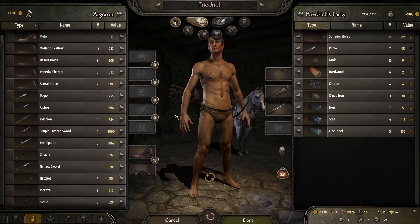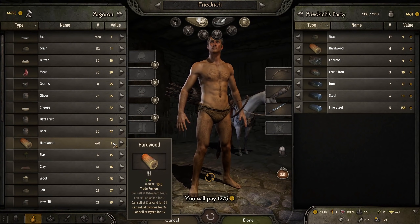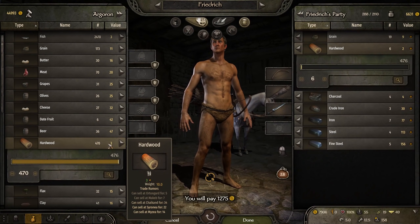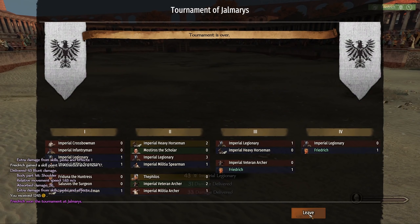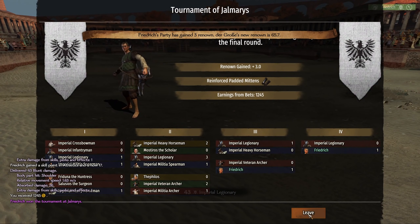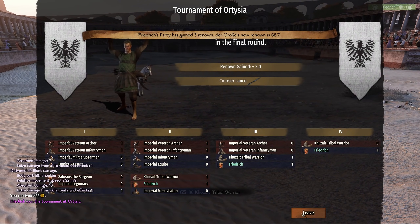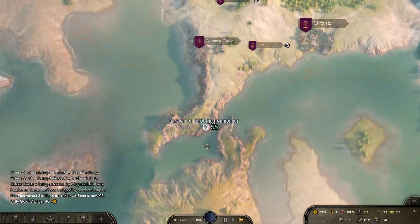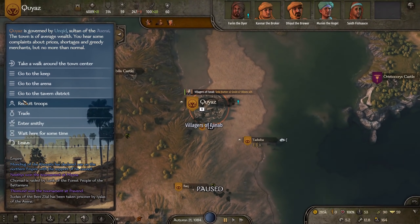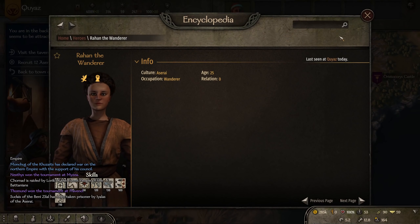In Argoron, we find the holy grail of smithing — tons of hardwood for 3 dinars each. The next few weeks are rinse and repeat of going town to town, buying Pugio, crafting weapons, and winning tournaments. After many attempts, we finally win our first tournament. The only thing we care about at this point is the renown as money isn't a concern. Around the second month mark, we have enough party size and money to make our first horse trading run. The main goal is to hit level 125 trading ASAP and never trade again.